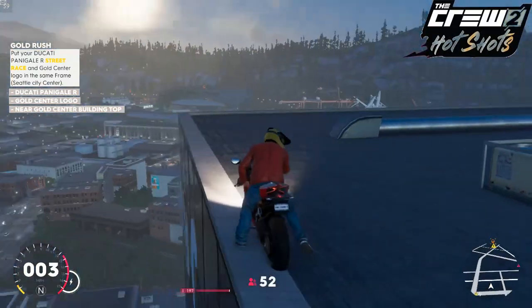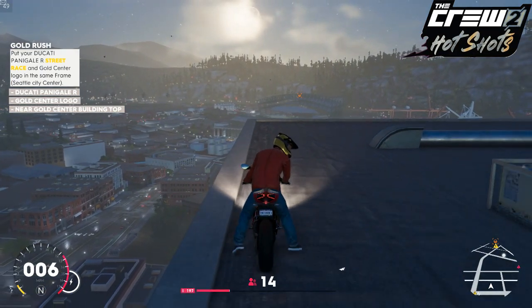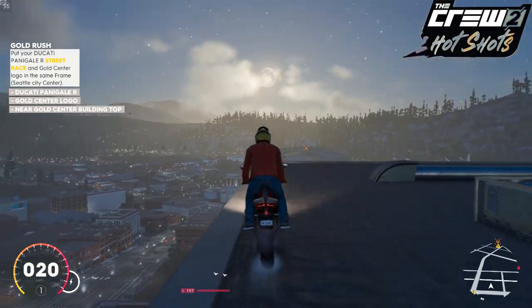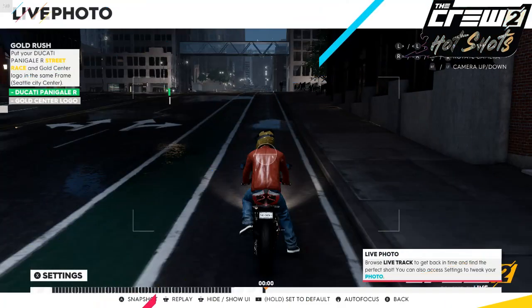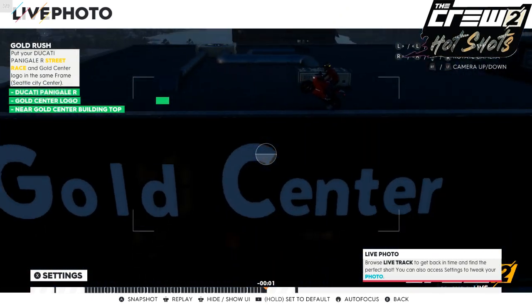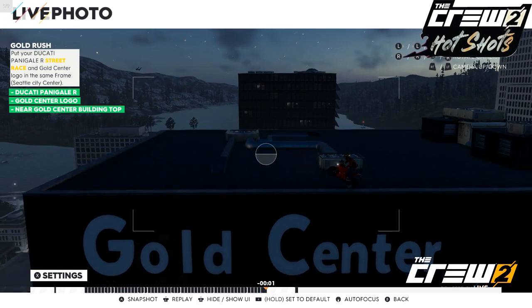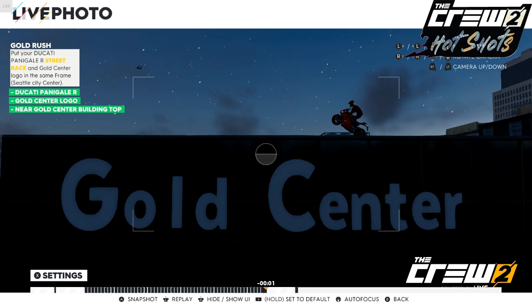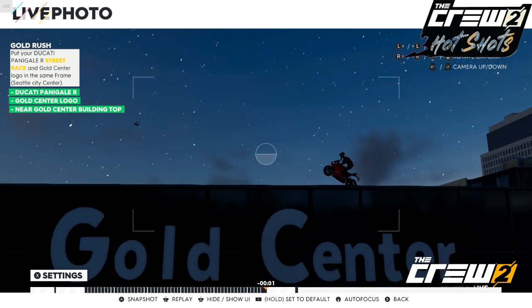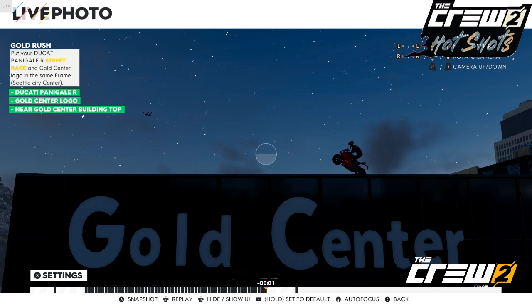See it just beneath me there. Now you can do whatever you want — take a picture there or anything. I'm going to try and get a wheelie out of it. Don't worry if you fall off, we should be able to get it back. What we do is hit left on the D-pad to go into live photo mode, then keep pressing left on the D-pad and it will flick you back up to the roof. Position it so all conditions are met — you need the Gold Center logo in your frame and the Ducati in your frame. Play around with it to your heart's content, and when everything is perfect, press the snapshot button.